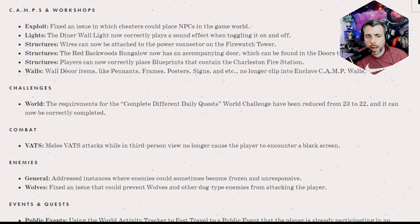Some camp and workshop fixes. They fixed an issue where cheaters could place NPCs in the game world. This was actually pretty crazy — DTD Gamer put out a video on this where a buddy of his put a bunch of NPCs in a shelter ranging from Fallout New Vegas, Fallout 4, all kinds of wild stuff, including Dogmeat. They could spawn Earl Williams or the Colossus and keep farming XP. It was pretty wild.